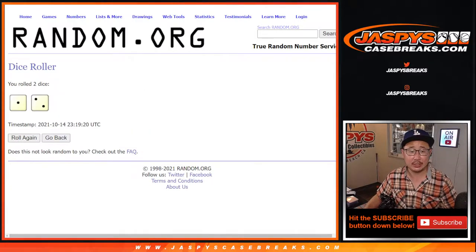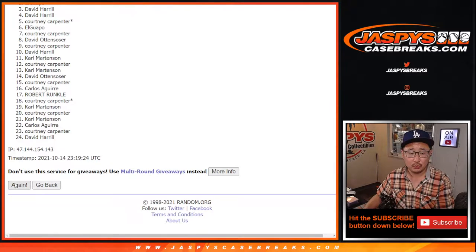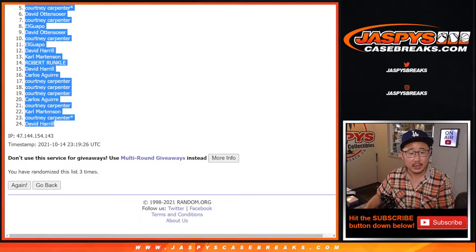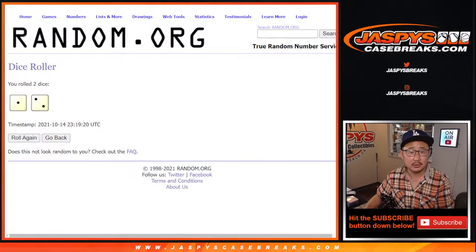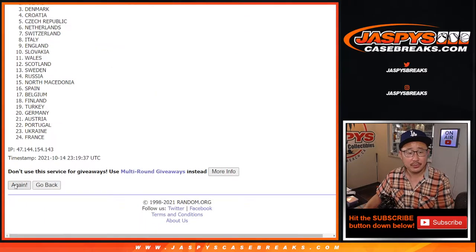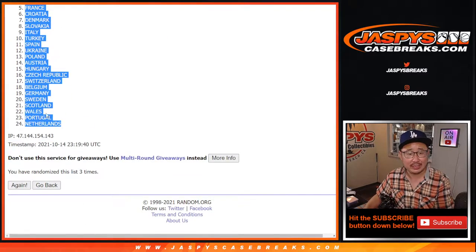Let's randomize names and countries — one and a two, three times. Got Robert down to David after three times. And then three times for the countries. Russia down to the Netherlands.